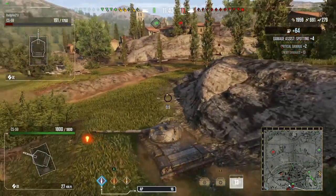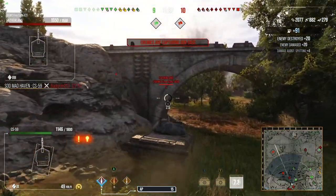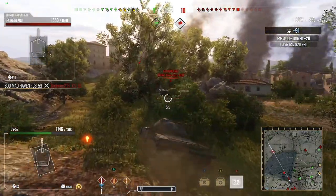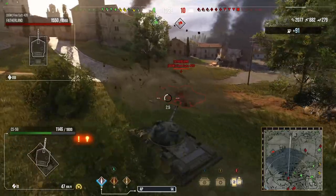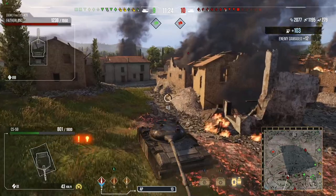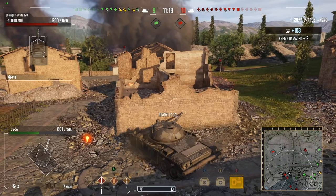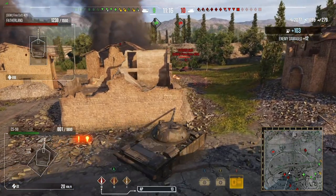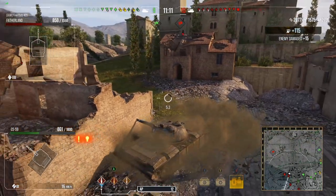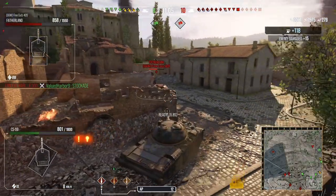Now, putting one shot into the CS-59 on the enemy team, we're going to try and take him down as quick as we can. The Type 59 takes a shot from the back from the mouse. We want to get out of there because three tanks were stuck out in the open — we're the only ones spotted. We take a shot from the Fatherland, he's loading premium, we put one in, and now it's all about getting out of the way. We're popping the food for extra concealment and view range.